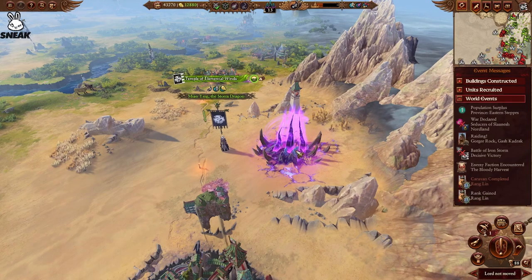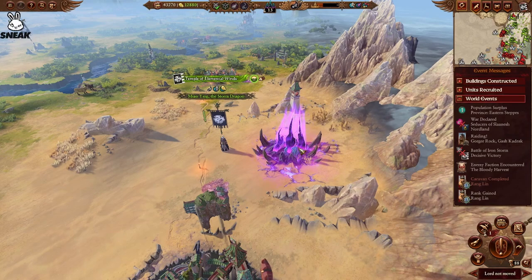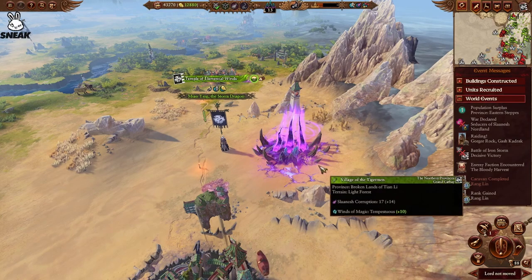I'm not 100% sure but it's just what I've noticed over a couple of playthroughs. It doesn't really matter if the corruption changes anyway. So we've got purple corruption which will be Slaanesh, blue will be Tzeentch, green will be Nurgle, and an orange or red colour will be Khorne.